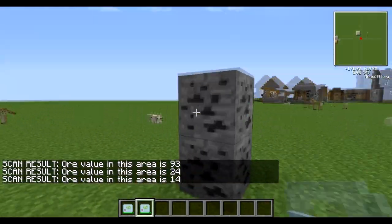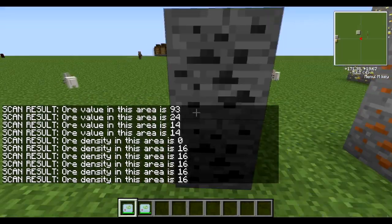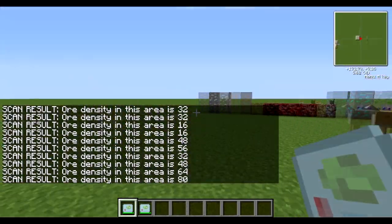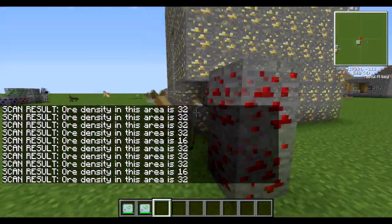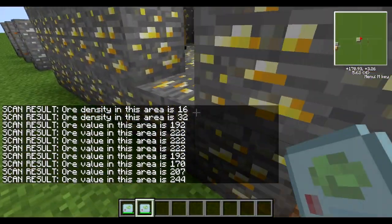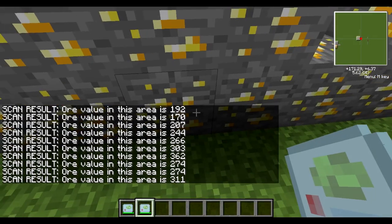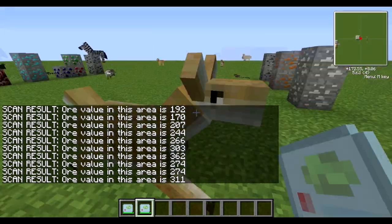As you can see the OV scanner is detecting a huge area of ore, whereas with the OD scanner I have to get really really close. You get readings like 3216 or 362 - it seems somewhat random. But basically if you scan an area and you get a high reading, you want to dig in that 9x9 area where you just right-clicked.